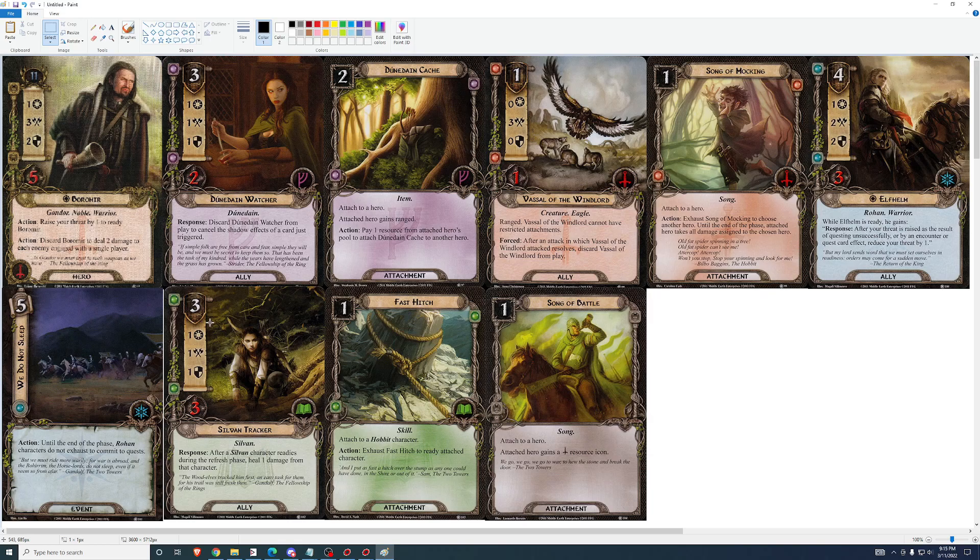Sylvan Tracker. Three cost, one, one, one, three health. After a Sylvan character readies, heal one damage from that character. I think there are better ways to heal. Sylvan could be relevant in the future, but one, one, one is bad stats so you'd only be using this for the healing effect. It only works on Sylvan characters and there aren't that many right now. This could be relevant later, but not right now.